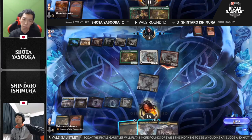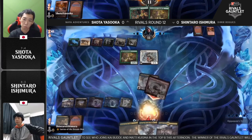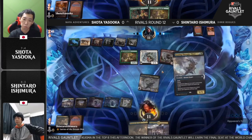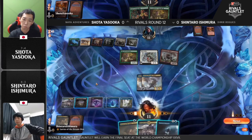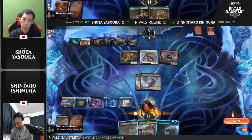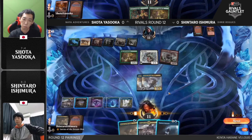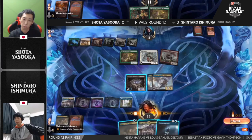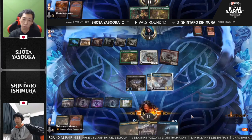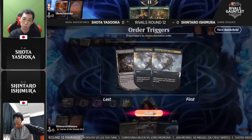Yasuoka playing around all the flash creatures that could come down and block the 1/1 profitably — you see one in hand: Soaring Thought Thief. Interesting decision for Ishimura — he can cast Soaring Thought Thief, which becomes a 3/3 when it enters, and trade with the Giant. But I don't think he wants to do that. He's got his opponent on a two-turn clock with a Drown the Lock backup. Just want to go full aggro here. Giant Killer can tap down one creature, and the Hive can attack to make sure we get six damage in, putting Shota at five.